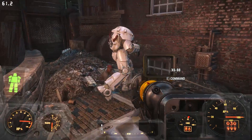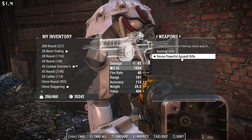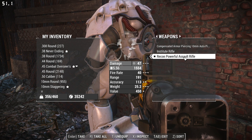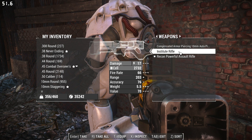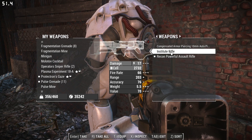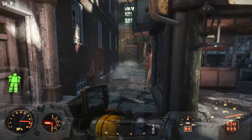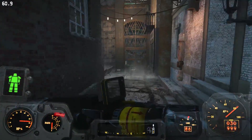Now, if you change weapons it fixes it. He's got this powerful assault rifle equipped — it's just a regular assault rifle in the game. Let's give him his regular Institute rifle instead. And then, with guns out, we can start running again and look how buttery smooth that is.